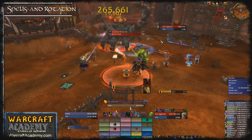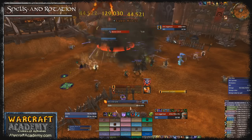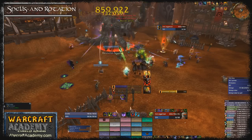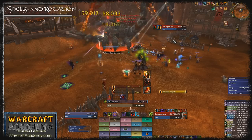Of course there are exceptions. You can Chaos Bolt without intellect procs if you're at risk of capping on embers, or if you need to burst the target down quickly for a specific encounter. Don't just cast Chaos Bolt for no reason as soon as you get an ember if you have no reason to cast it.